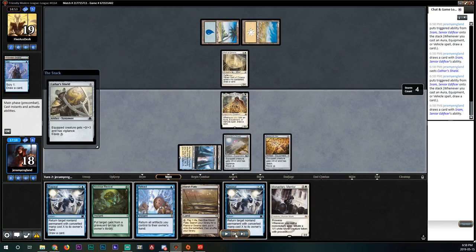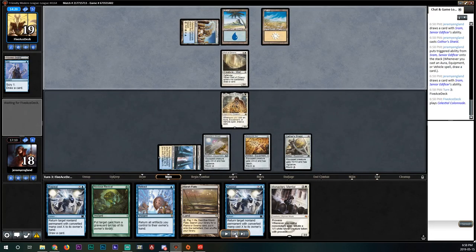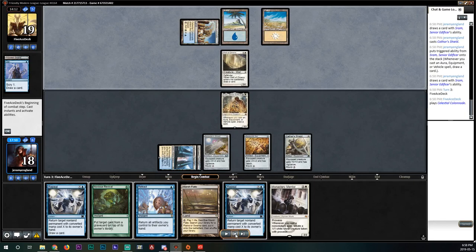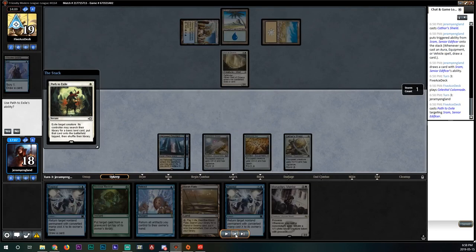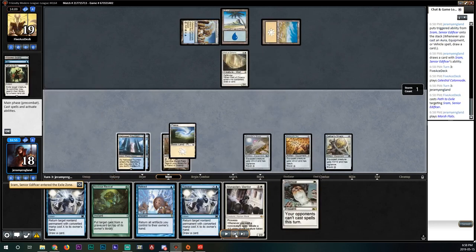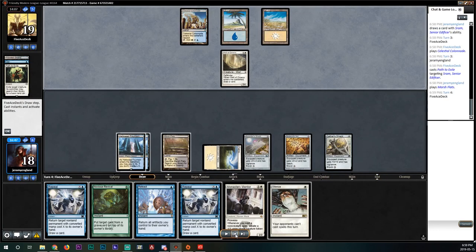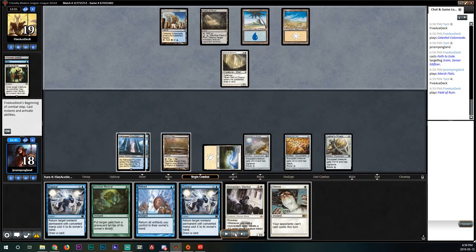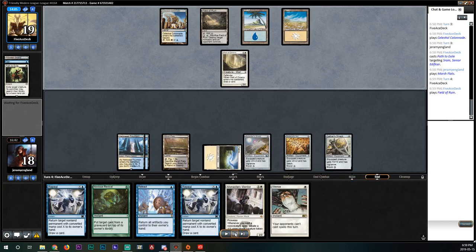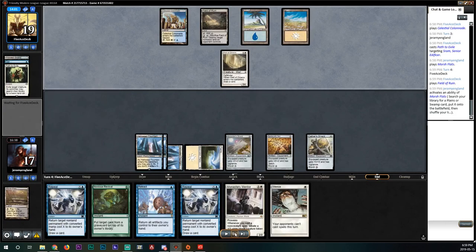We get to start doing Cheerios things — not huge, but we draw a Mentor. Opponent plays a tapped land then Paths our Sram in our upkeep. We draw Silence, so now I know what's going to happen next turn. I crack my fetch, get the Hallowed Fountain. Opponent Field of Ruins me, which doesn't make a lot of sense, so I float the blue and Retract — now I have all of my storm count in my hand and four lands.